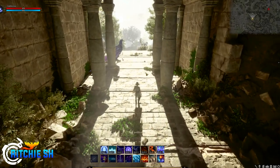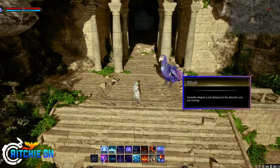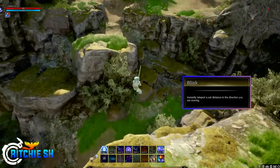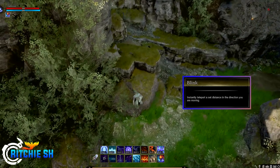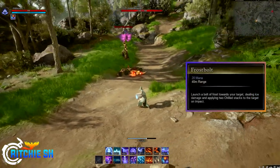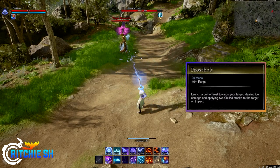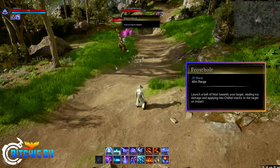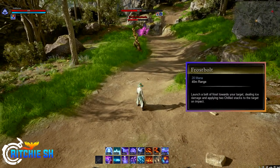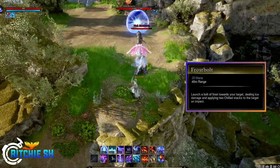Diving into the abilities in the order of the action bars: number one is Blink, which instantly teleports you a set distance in the direction you are moving, has a 20-second cooldown, and can be used to traverse gaps. Nothing out of the ordinary — just your traditional Mage teleport seen many times before. Number two is your typical Frost Bolt, which launches a bolt of frost towards your target, dealing ice damage and applying two chilled stacks on impact. Chill is a debuff that stacks on the target, slowing them more and more with each stack. You can also see briefly towards the end of the showcase a player moving around while casting Frost Bolt, not rooted to one spot.